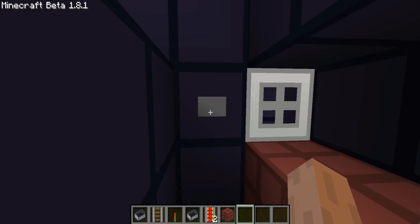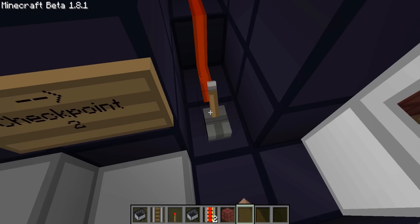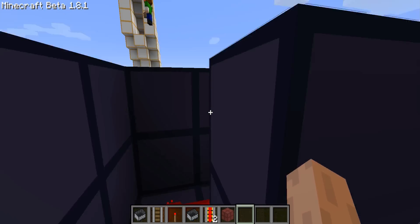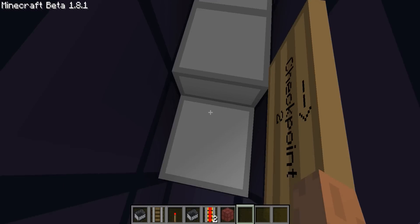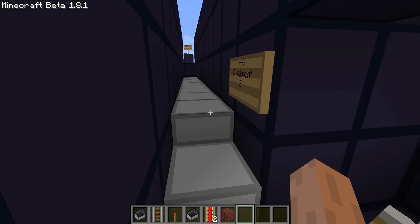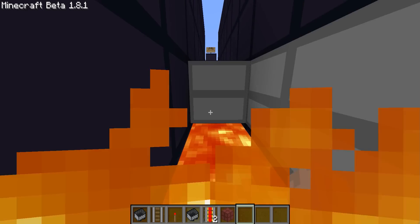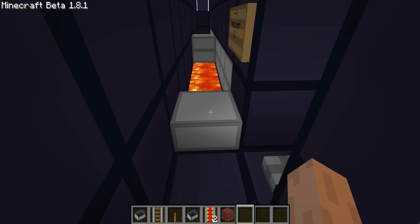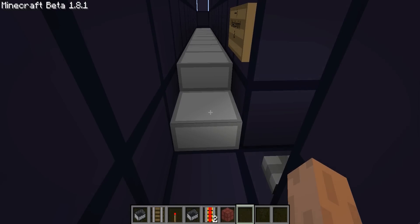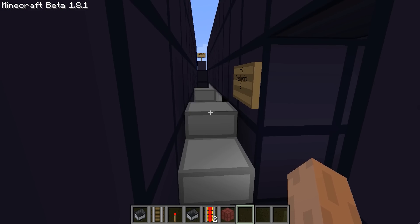You end up clicking the button and going into the final room — basically another checkpoint that leads back so you can walk back. It unlocks the other door too. You stand back here and you have to time it. By the way, you're supposed to be on survival mode when you play this, but since I was making it I'm on creative.